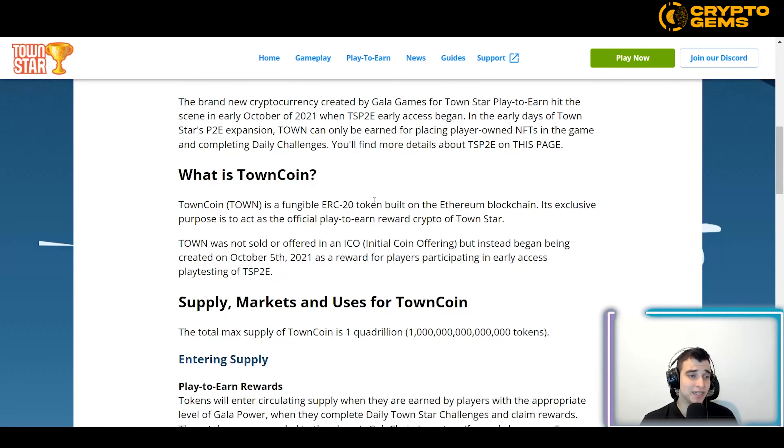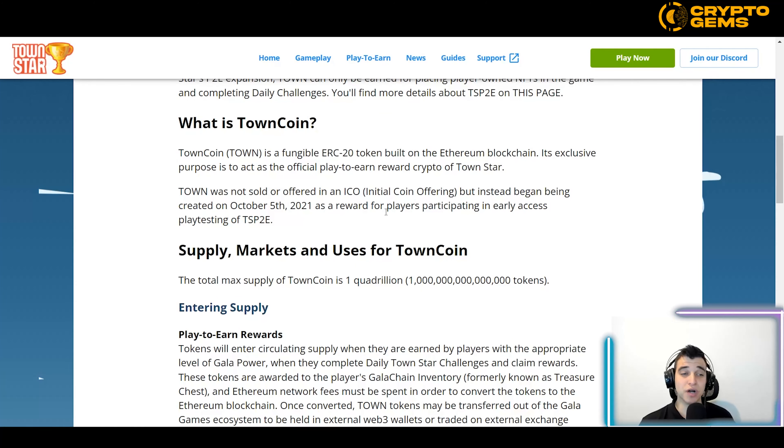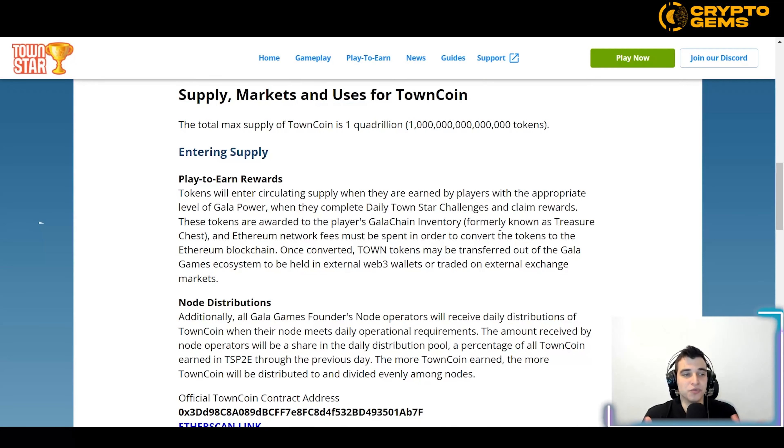Town Coin, ticker TOWN, is a fungible ERC token built on the Ethereum blockchain. Its exclusive purpose is to act as the official play-to-earn reward crypto of TownStar. Town was not sold in an ICO, but instead began being created on October 5th, 2021 as a reward for players participating in early access playtesting of TSP2E.